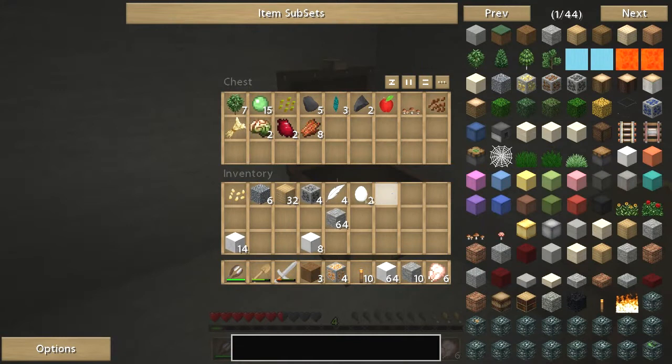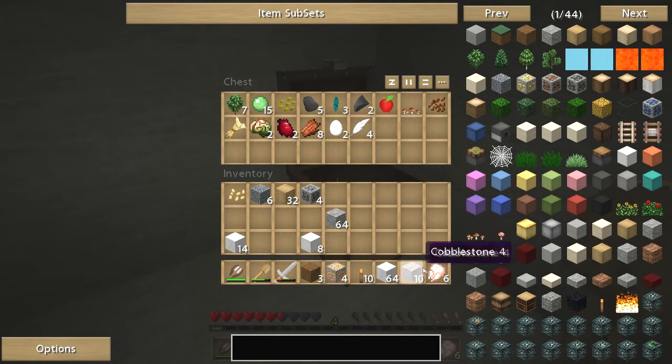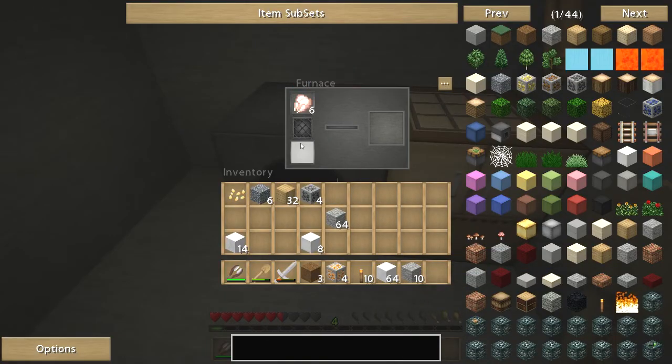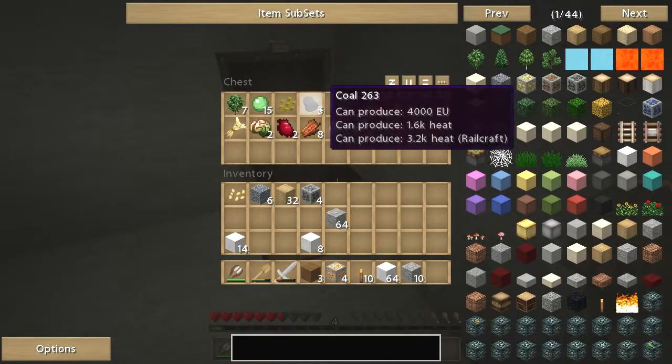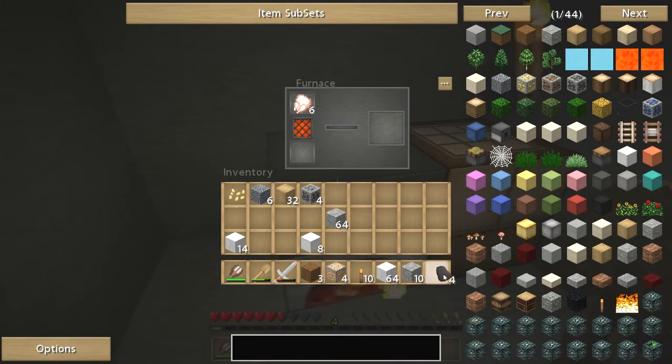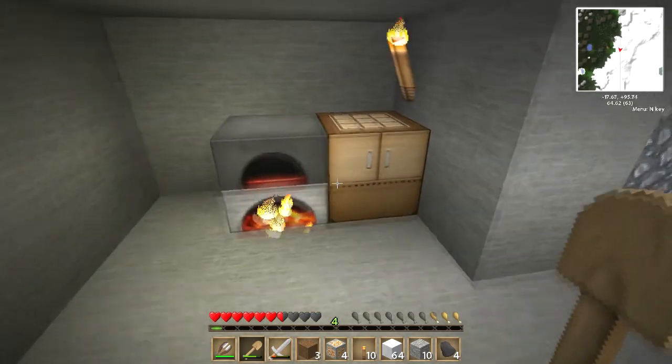Let's sling some of this stuff away. Let's get the chicken on - in the furnace. Let's get the coal out, put a piece of coal in there. Let's get the chicken cooking.